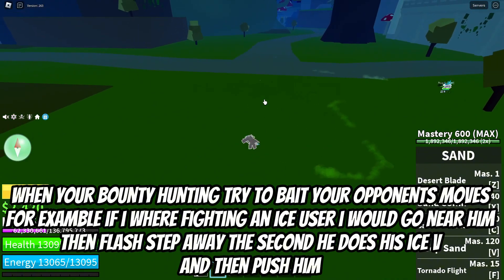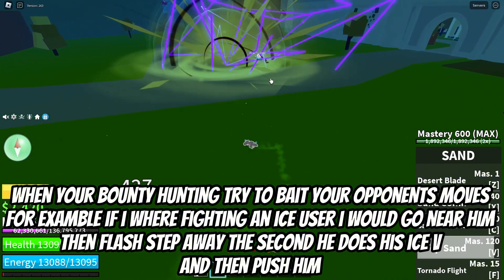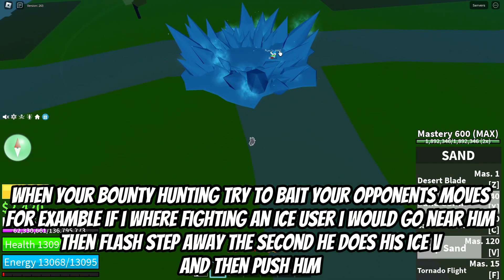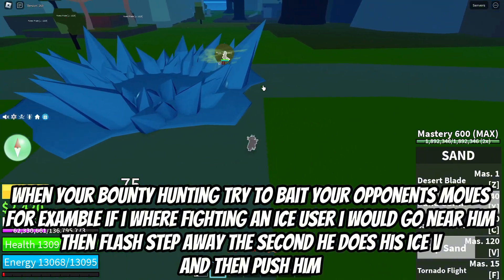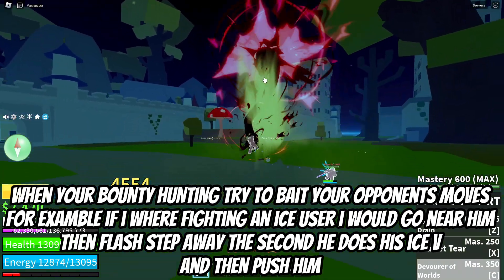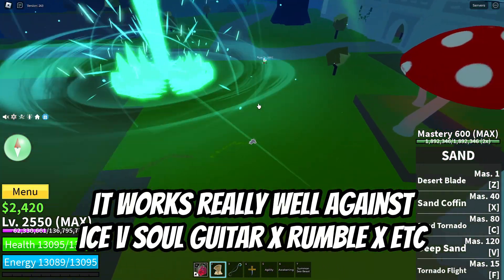When you're bounty hunting, try to bait your opponent's moves. For example, if I were fighting an Ice user, I would go near him, then flash step away the second he does his Ice V, and then push him. It works really well against Ice V, Soul Guitar X, Rumble X, etc.